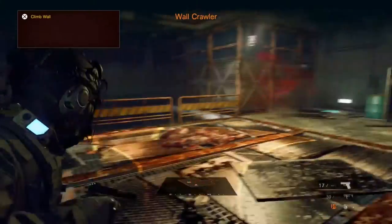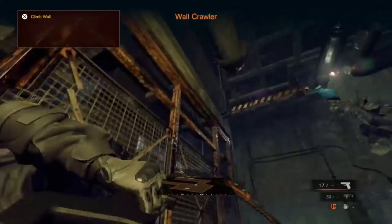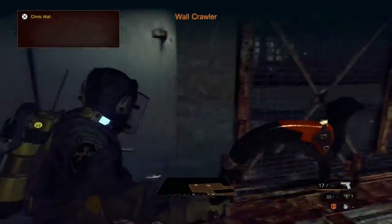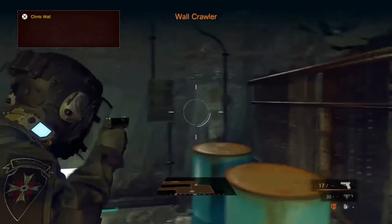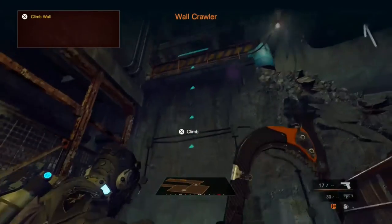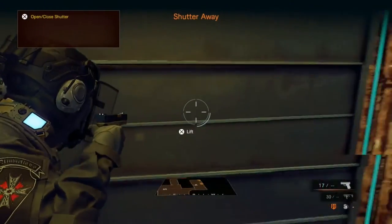Okay, I can climb now - but climb where? Climb wall where? Umbrella agents don't know how to climb walls - we know how to do evil stuff but climb wall? Oh no, maybe up here? No no no, what the - oh wait, what the heck, oh I see, okay okay - lift this!